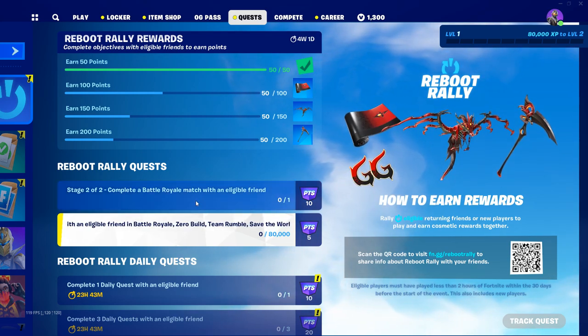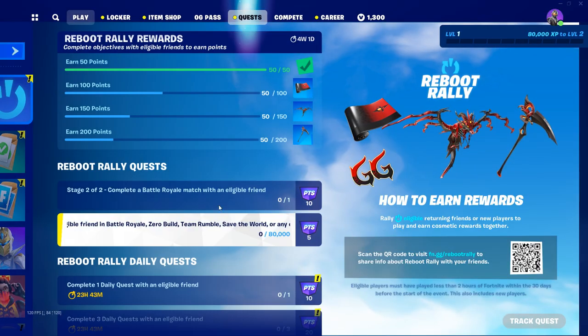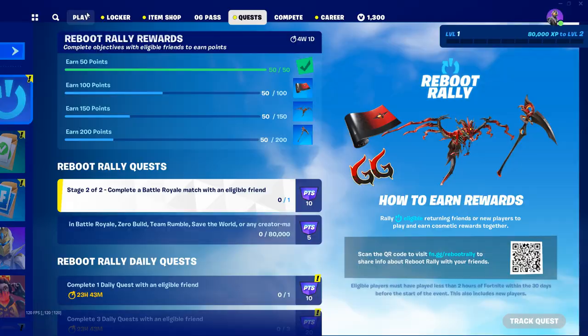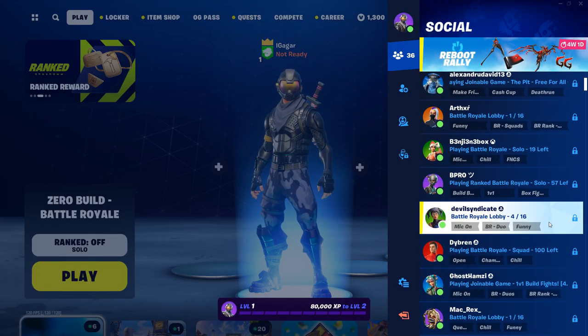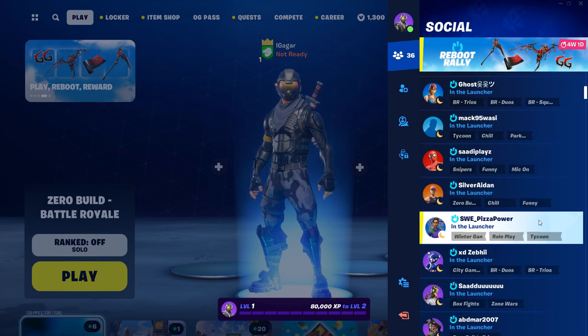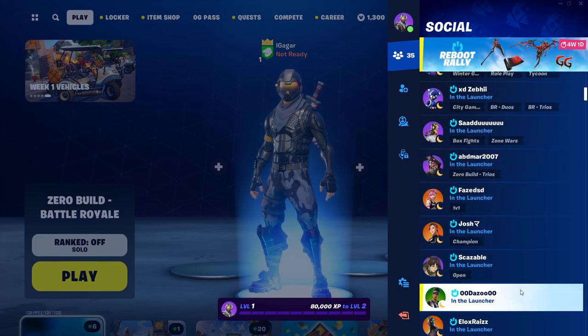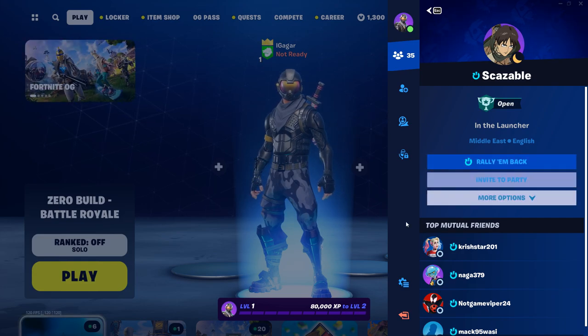So basically to complete this quest, you need to have completed the first stage, which is 'Rally Your Friend'. I already did that - completed the first stage. Now after that you need to invite the friend that you rallied - the rallied friend - and rally them back.